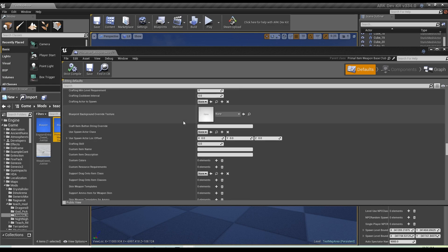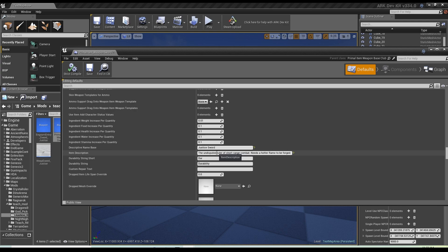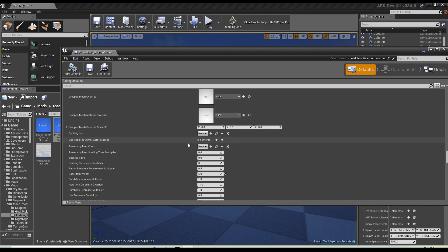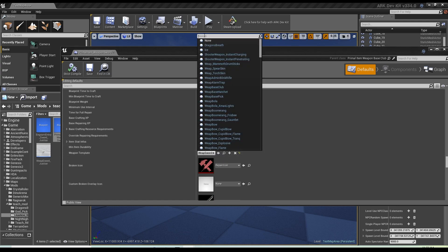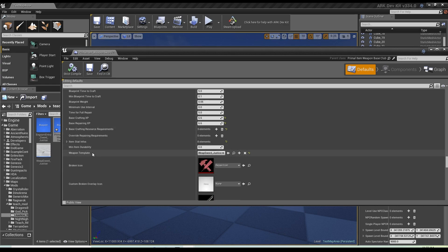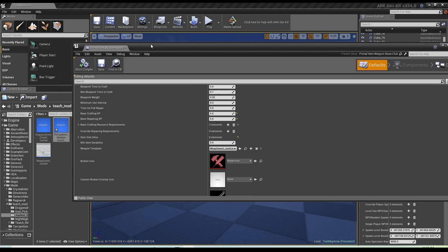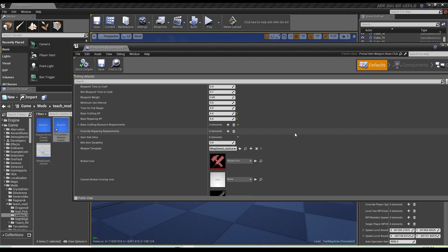Going down to where we see the actual name of this stuff — description name — this is what we're looking for. I'm going to put 'Justice Sword' as the name. Now scroll further down to Weapon Template. What we're looking for is our justice sword — 'weapon sword justice' — click that because it's going to pull our template and stats into this actual blueprint pathway. So weapon item, primal item underscore all this stuff — we're linking these together. That's essentially the point of what we're doing right now.